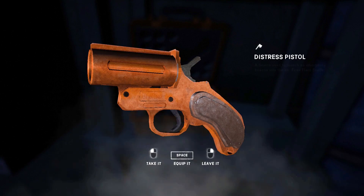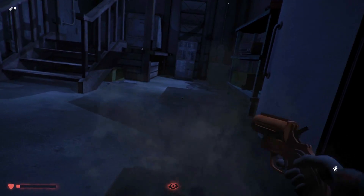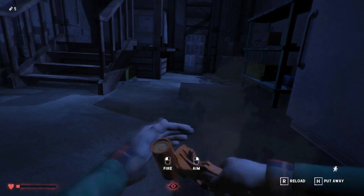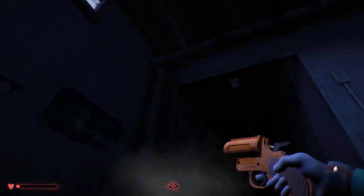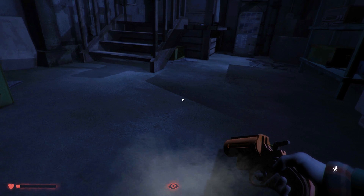That defense is the Distress Pistol. We get this and we get five rounds — this is the only thing in the game that can scare away a bear. Having this and being prepared to use it means we can stop, rest, and recharge five times. Five times I can step out of here, scare away the bear, and continue the journey. But the sixth time, I have no way of scaring the bear away — I have no chance.